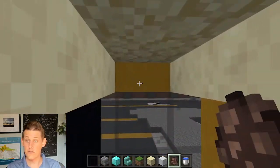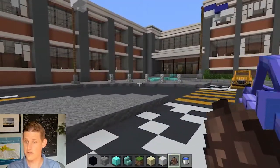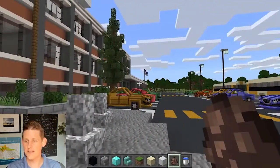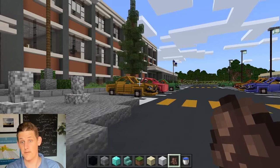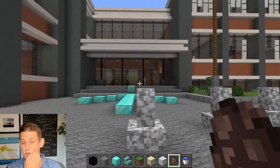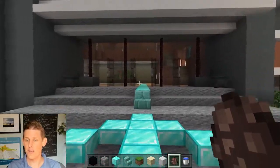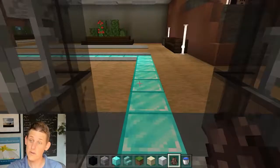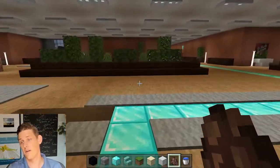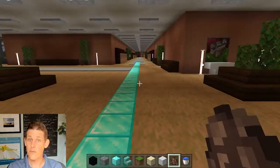We're gonna see if we're smarter than a fifth grader. We're gonna get off, go to the entrance — whoever the map creator was built this amazing school. I'll put the credits in the description down below. It's an amazing school with so much stuff: football field, tennis courts, tons of classrooms, a farm, all kinds of crazy stuff. So thanks to them for making it, and we're just gonna go right in and follow this path of diamonds because this is where our quizzes are.